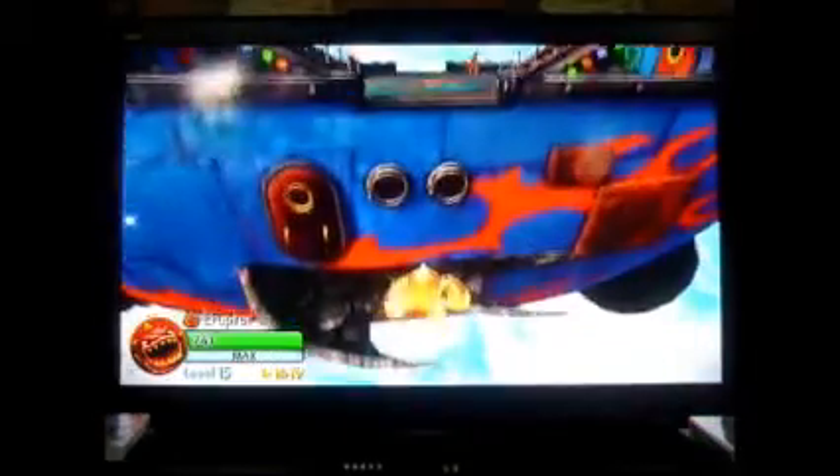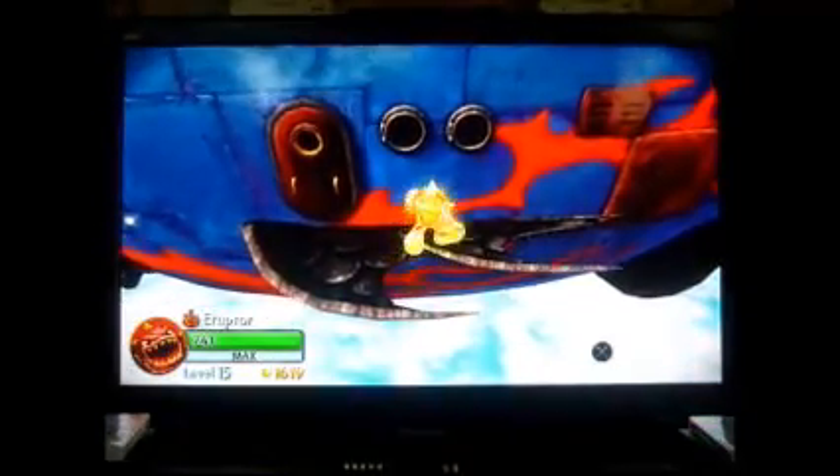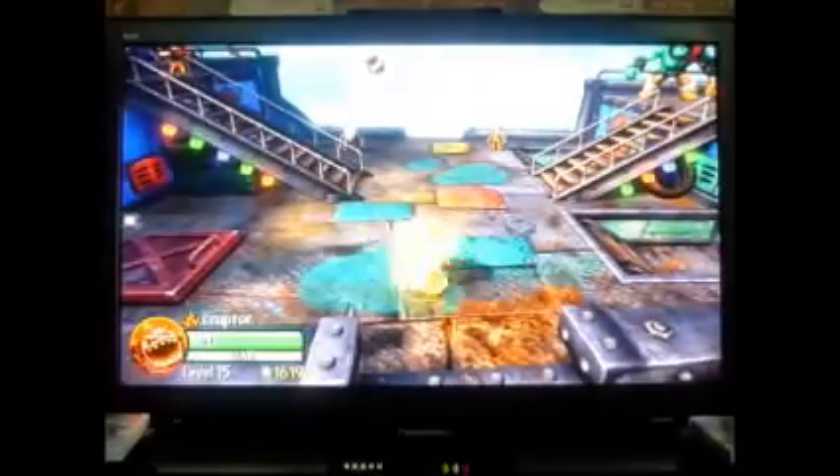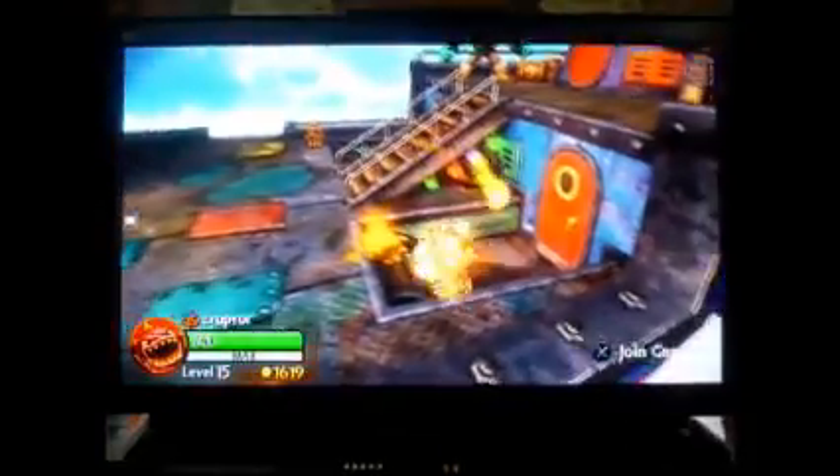How is it? You just go over here and there's the black ring. And then you just get in here. How do I do it? How is this possible? You just go over here.